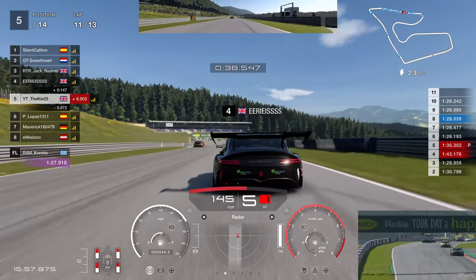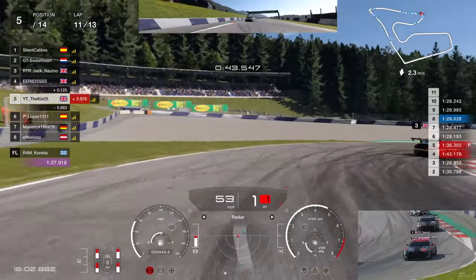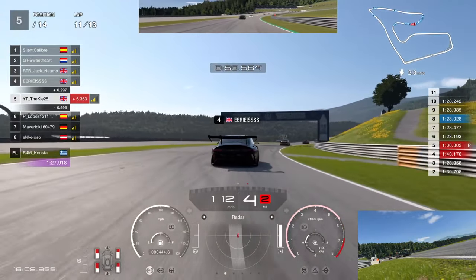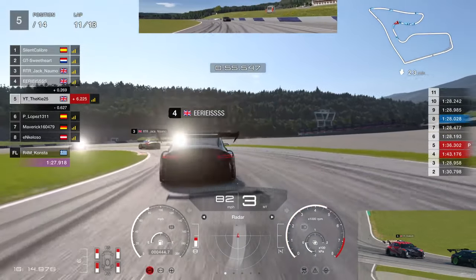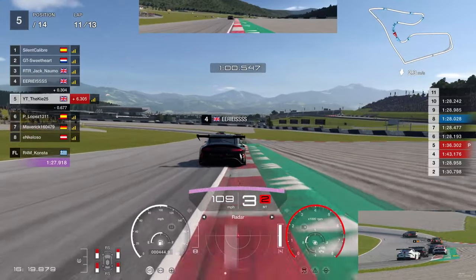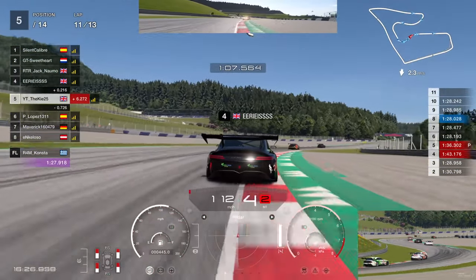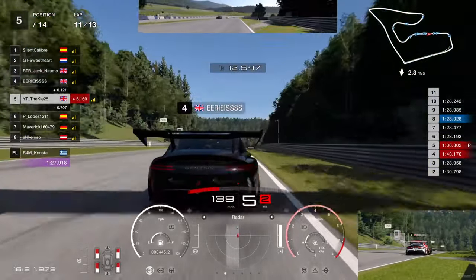Still stuck in P5. We have another look into the corner — going defensive, faking left then right then back left, trying to get a better exit around the outside — but that doesn't work either. We're just putting a lot of pressure on him and it's actually kind of working because he's losing contact with the cars in front, which means he's losing slipstream — that will make it easier for us to overtake. We keep getting better exits than P4.